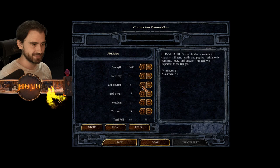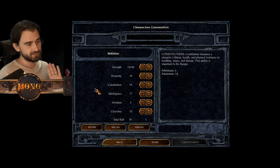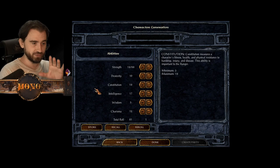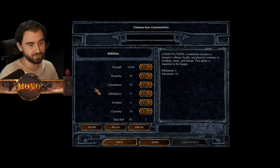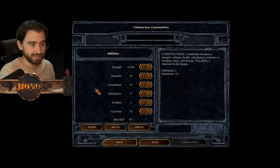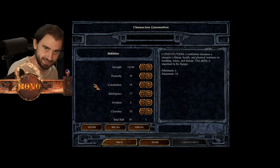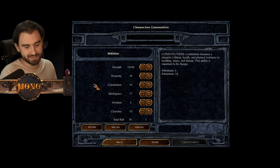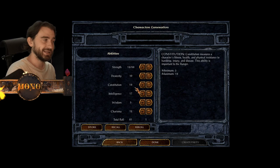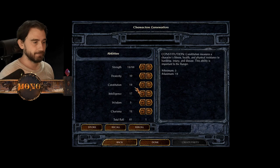Constitution is how much HP you get. You can't create a character with 20 constitution but you can find gear to reach it. Whenever you level up you add your constitution modifier to your hit die roll. When you reach constitution 20, that 20th point no longer gives more HP but instead gives HP regeneration. The regen is slow but if you're traveling - which takes eight hours in-game - you'll heal a lot.